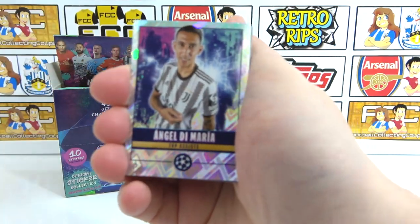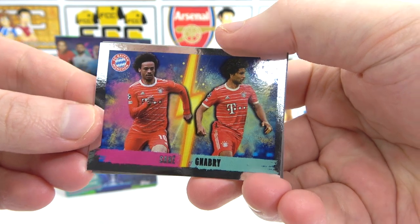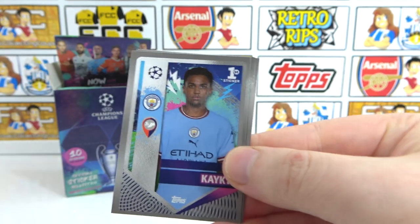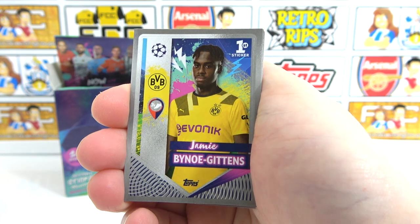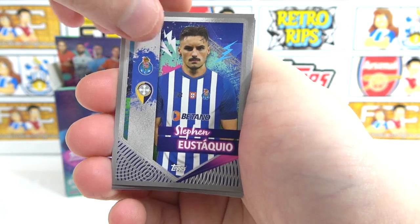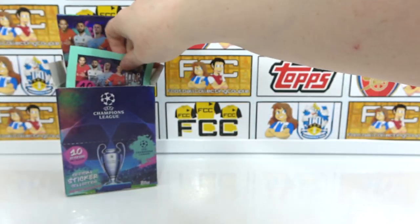Top assists — Di Maria. I think he had a hat trick of assists the other week. Then we have a duo of Sane and Nabri, a Kenneth Taylor, Kai Kai first sticker, Kimpembe, a first sticker Beno Gitenz, a Wijnaldum — double Wijnaldum! — we also have a Eustaquio, Thomas Muller, and a Jutgler. Next pack — hopefully we find some really nice ones from this point forward.